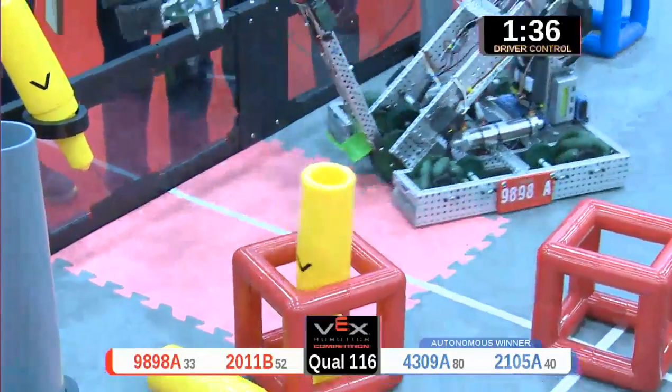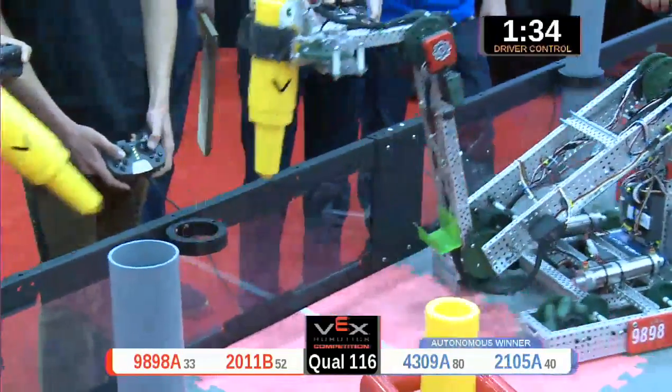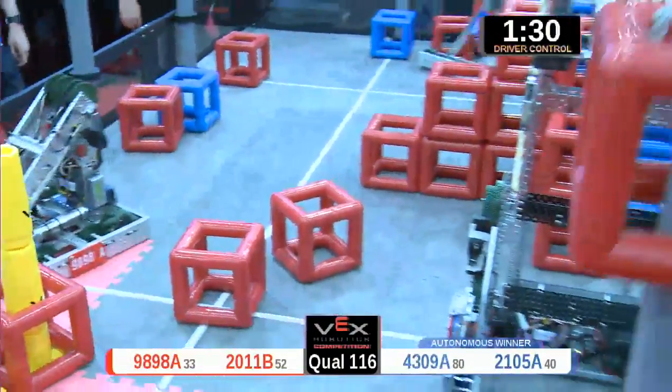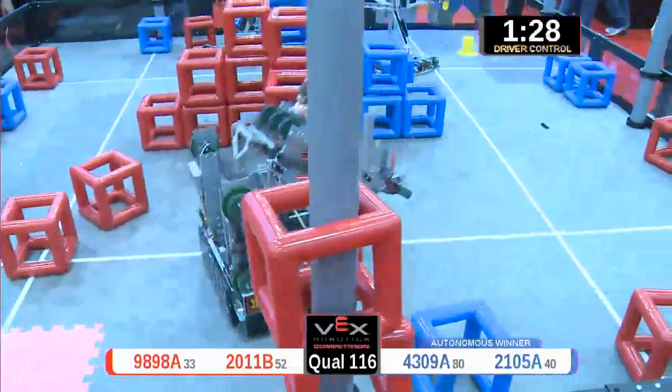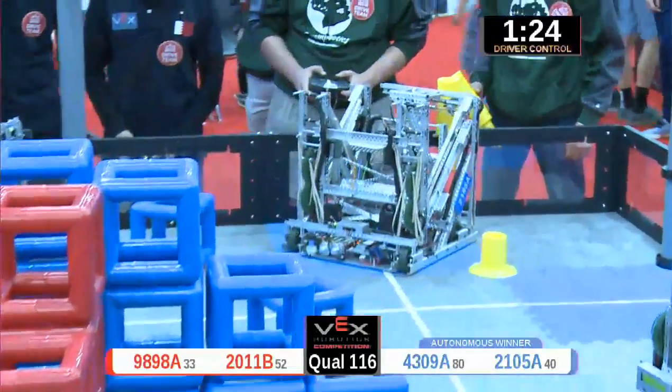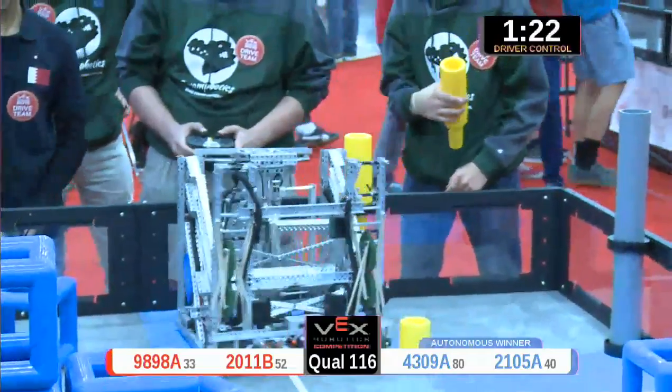Robots down on the ground picking up cubes. 21-0-5 scoring for blue right away, their partner in blue doing the same — down it goes, scoring that all the way down on this tall peg for the blue alliance.